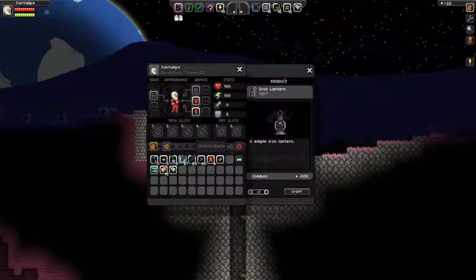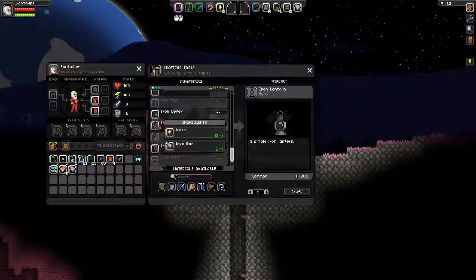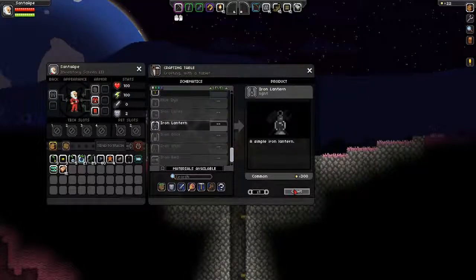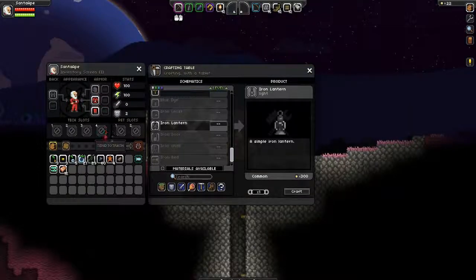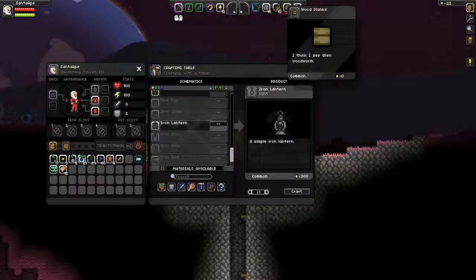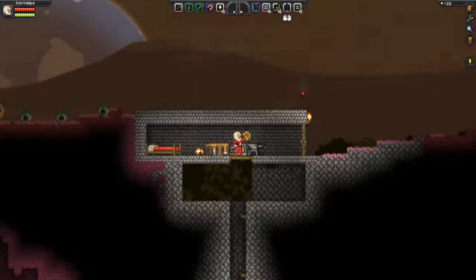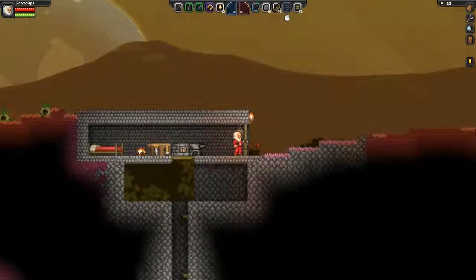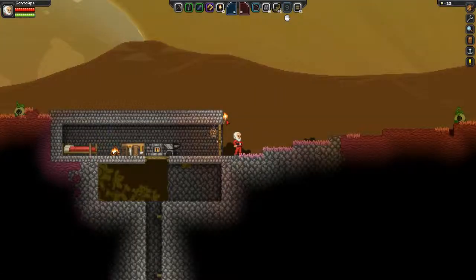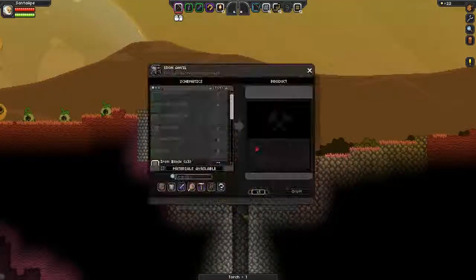I kind of want to make the iron lantern just to see — it only costs one iron bar and a bunch of torches. A simple iron lantern — let's hope it doesn't go out eventually. I don't know what to do with it. I think it's just for show, like instead of using a torch in my house I can use a lantern. That might have been a stupid idea — I thought maybe you could equip it. Whatever, I'll put it there. Can I still open my door? Yeah. It does look better than a torch.